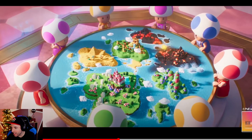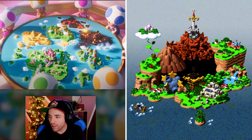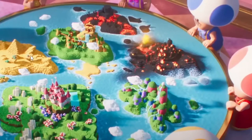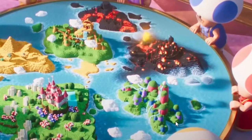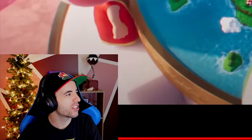Bowser is coming. Here are the worlds — are they going for like the Super Mario RPG overworld kind of look? The Mushroom Kingdom, Desert Land, and that's like it. If one of these was shaped like a Koopa, you'd know it'd be World 4 from Mario 3, but none of them is shaped like a Koopa.